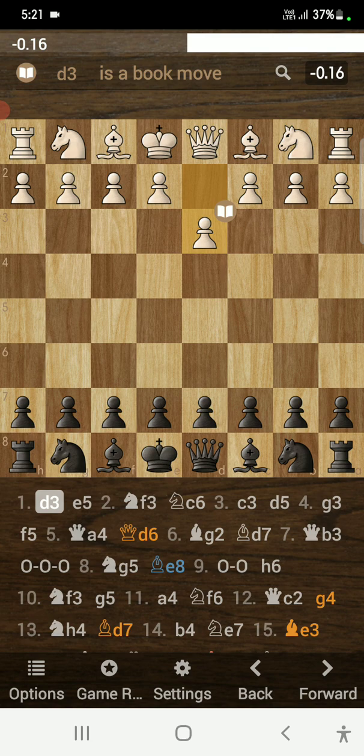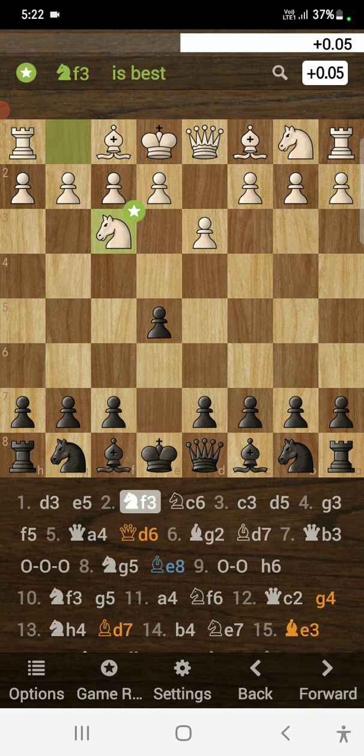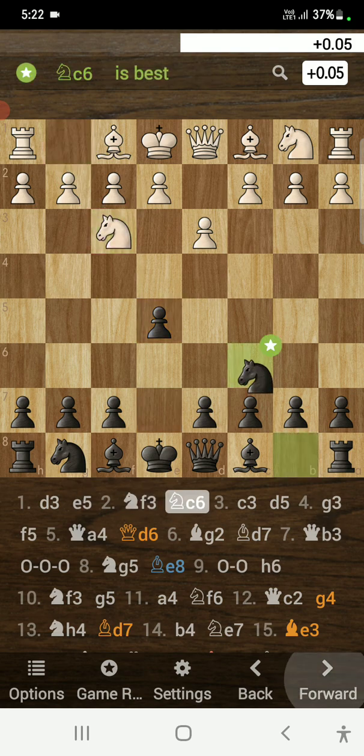My opponent opens up with d3, which is not a very common move. d3 is known as the Mieses opening — I'm not sure if I'm pronouncing it correctly. I replied with e5, which is a book move, then knight to f3, and now knight to c6. This is the rat variation of the opening.